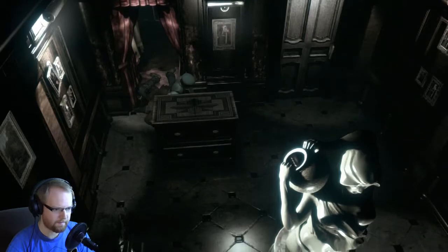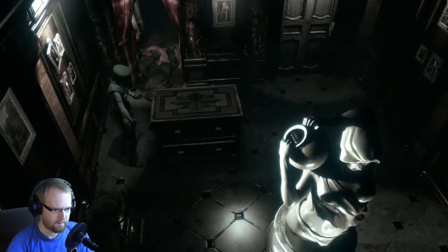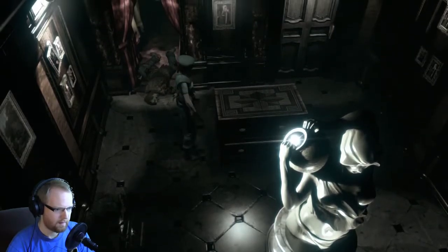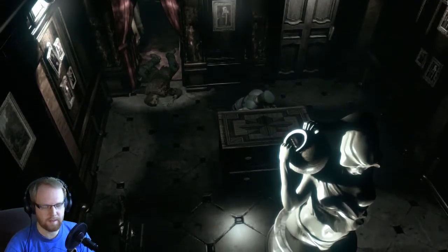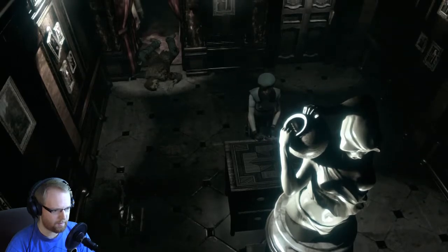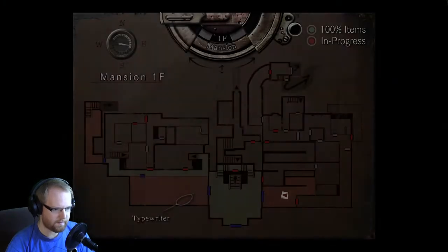Alright, now let's get the map. I really wish I had a lighter — that is definitely the downfall because I can't light them on fire. I cannot burn them. Alright, there's a map of the mansion. Take it. Yes.